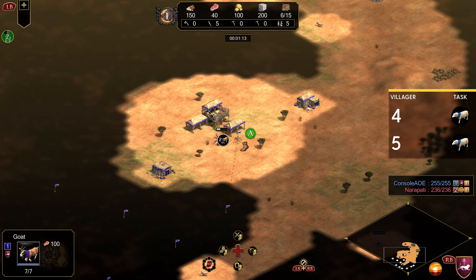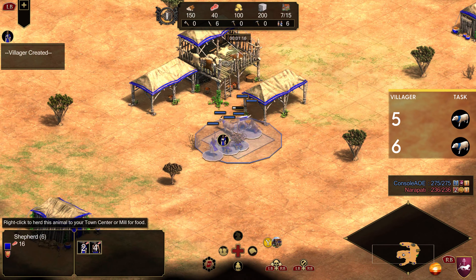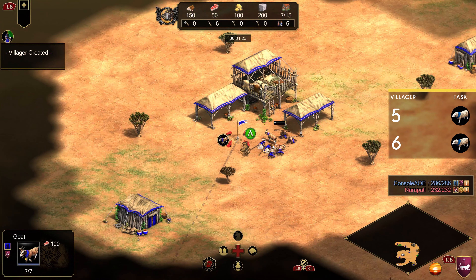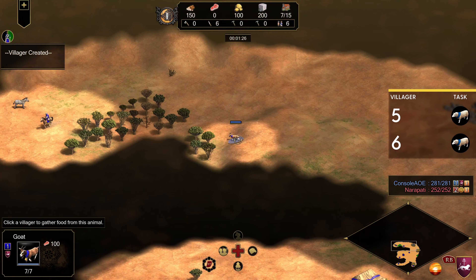This starts off just like any other build order. Grab your first three villagers, put two of them on one house, one on the other, get your scout moving, get a sheep under the TC. And from here forward, it's going to be a little bit different.